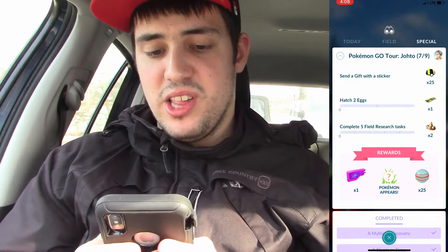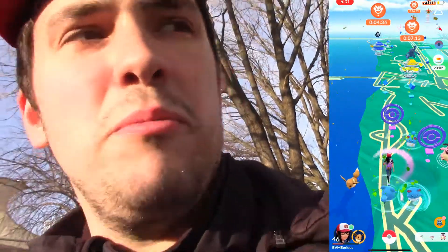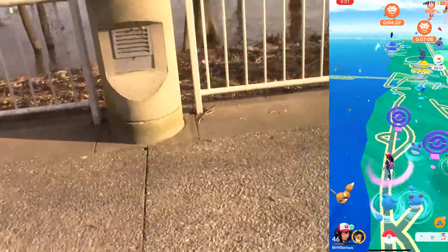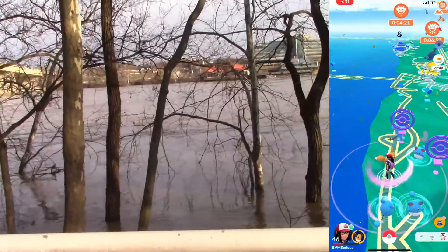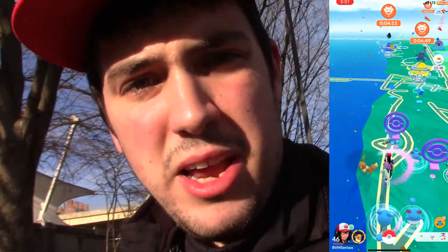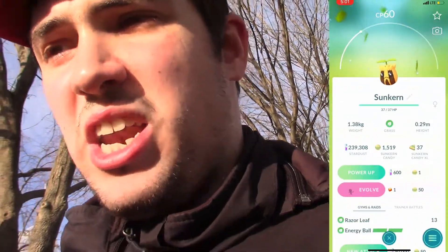Moving into the seventh research set we need to send a gift with a sticker, hatch two eggs, and complete five field research tasks. A little while later and we are now into the Goldenrod City Hour, walking along Yeatman's Cove. The Ohio River is literally just flooded right now — the currents are moving very fast and there's a lot of debris moving along the river too, so it's pretty crazy. I did manage to get myself a Shiny Sunkern before the National Park Hour ended, and this has probably been one of the most elusive Shinies for me — ever since it first came out back in 2018 I'd been checking every single Sunkern and not one had been Shiny.